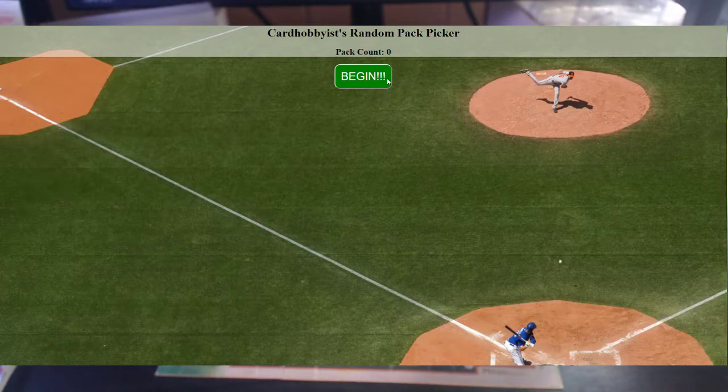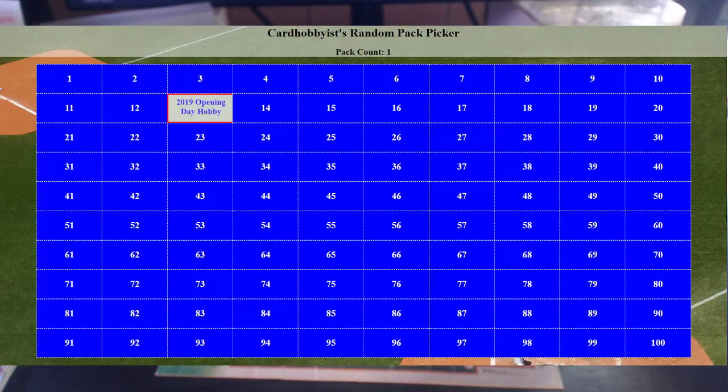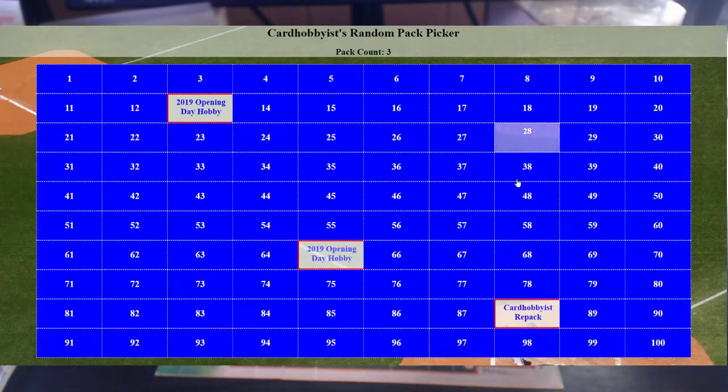Let's go through it one time to see how pack picking works. I click 'Begin' and there's a grid of 100 squares. Each participant picks a number and we snake back the other way until we have 24 packs - basically filling up a box of random packs, kind of like a giant Fairfield but with sealed packs instead of loose cards. Let's pick some random numbers: number 13 gets an Opening Day hobby pack, 88 gets one of my custom repacks, 65 gets another Opening Day hobby.